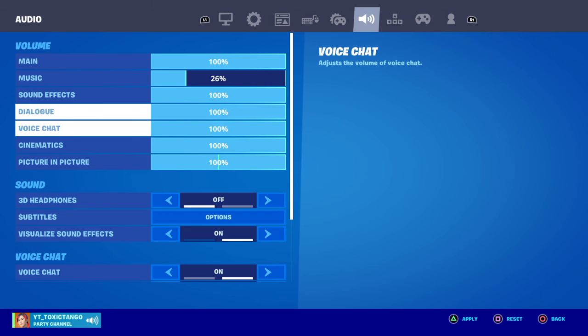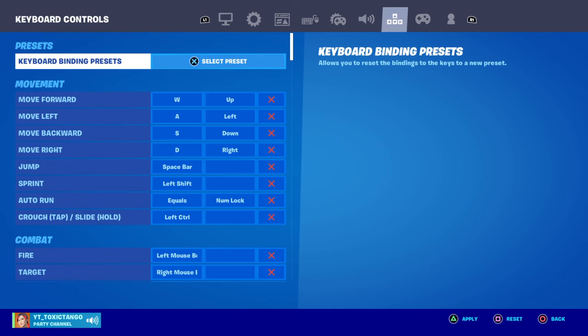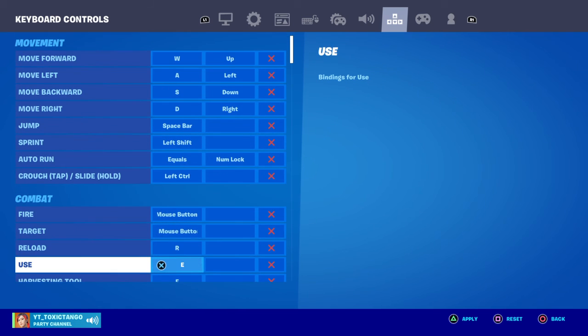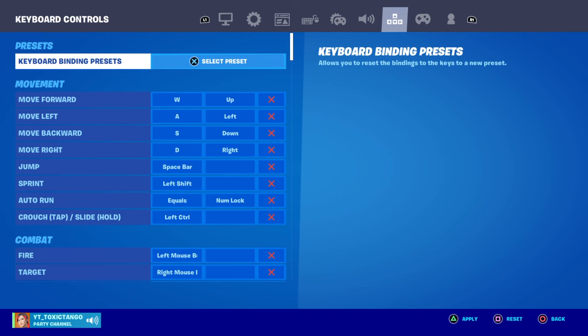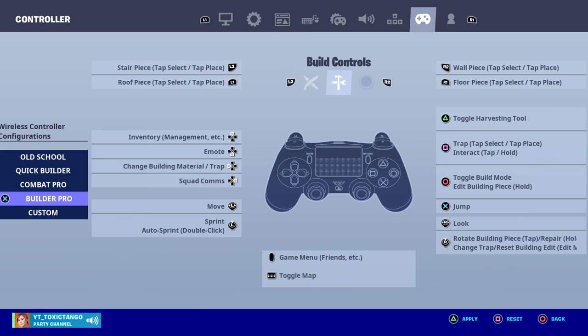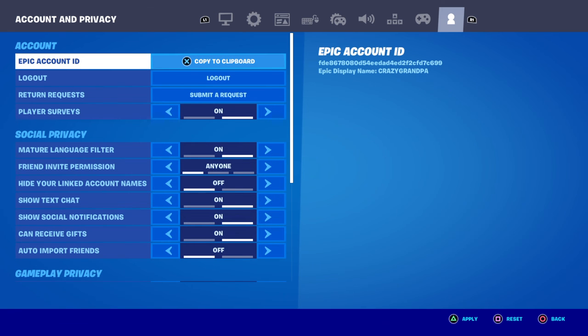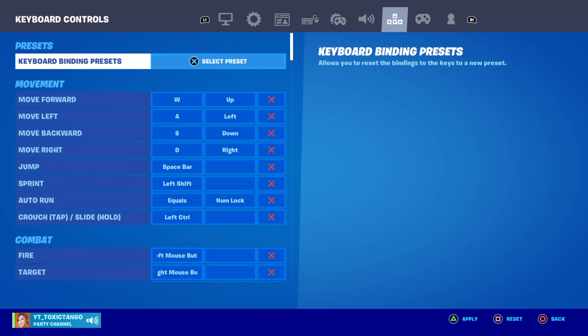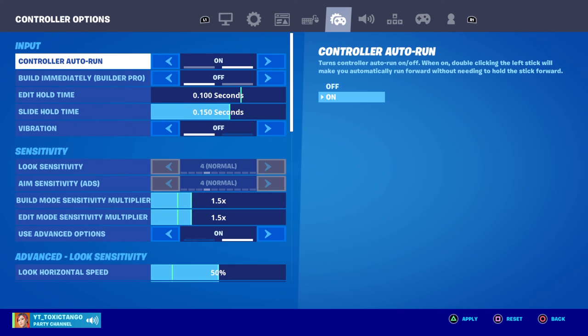For music I change it throughout everything. This is the keyboard settings I use — I use the normal ones. Right now I am on builder pro. Those are my settings — don't forget to subscribe and I'll see you on the next one, thanks for watching.